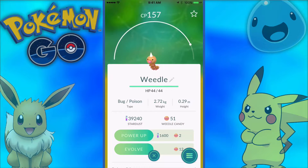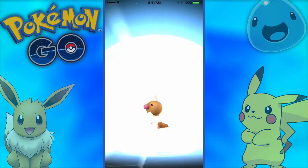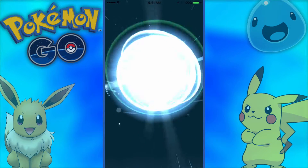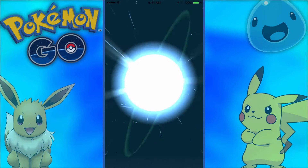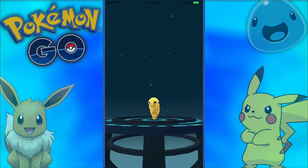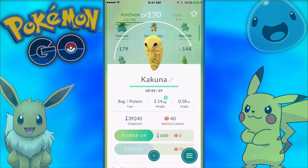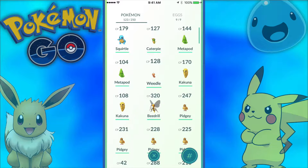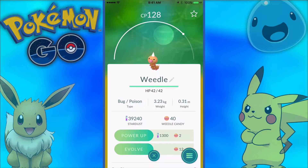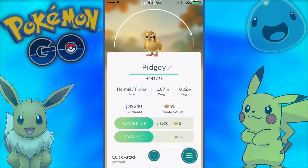Now we'll evolve our 151 CP Weedle — we'll power him up first to get 157, pretty nice. Evolving Weedle into a cocoon. I'm starting to notice this might be a long episode just because there are so many evolutions, sorry if this takes forever. There we go — 170 CP cocoon, that's pretty good. I think we'll save up the Weedle candy to upgrade the cocoon and eventually get a really nice Beedrill.